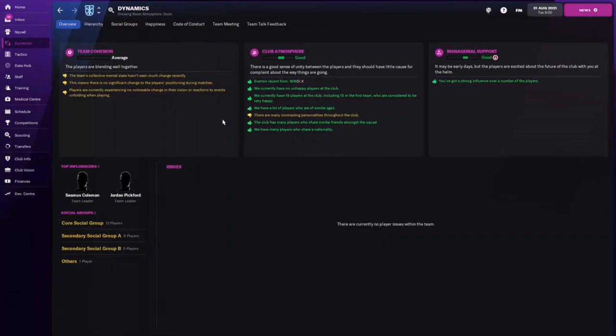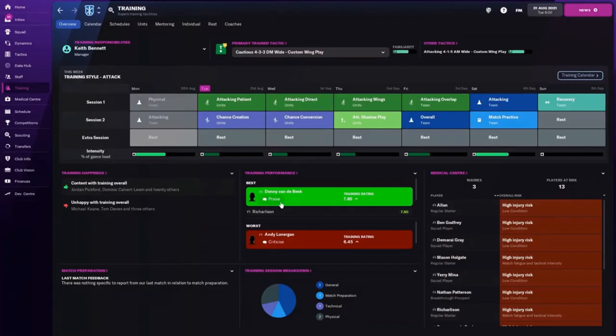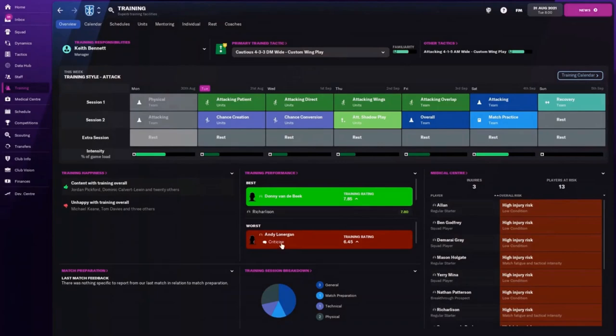To combat morale and keep players happy, the first and easiest thing I always recommend is to praise or criticize players based on their training performance. You can be prompted by the inbox or simply check the training tab, which highlights the best performers in training. For example, Donnie Man to Beak has been my best person in training this week, so I always make sure to praise them — they'll appreciate it. On the other hand, Andy Lonergan hasn't been as good in training, so I'll criticize him, basically saying I expect more. Nine times out of ten they respond positively, which keeps them motivated. Just note: if you keep doing this over and over it will lead them to get annoyed, so do it but don't overdo it.